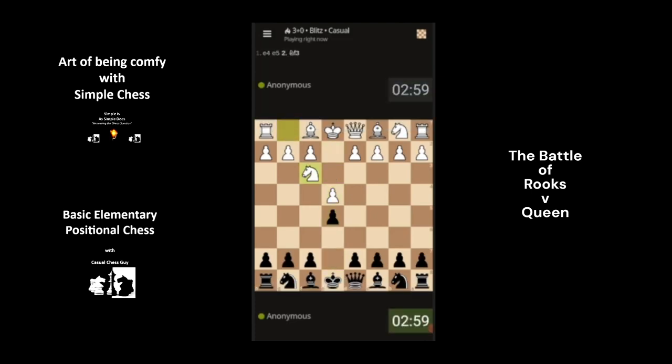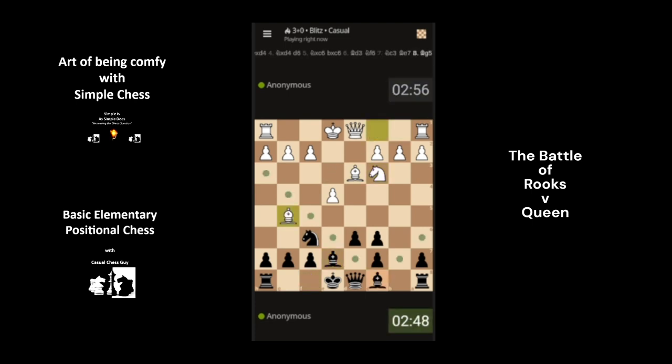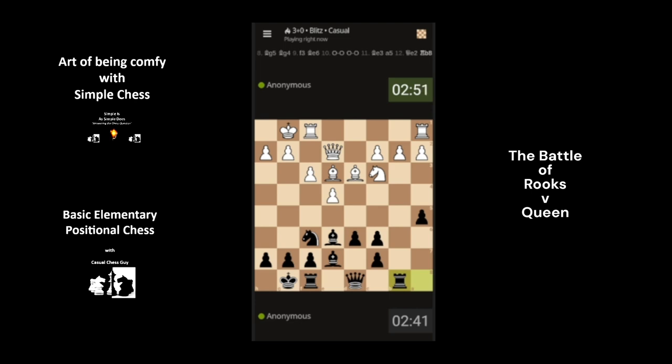Third game, playing as black. Supporting the pawn with the knights, grabbing the pawn, making sure we don't fall foul of the center pawn. Developing the knight - this is a very quick game, almost like a bullet match. Bringing the bishop out, attacking the queen, baiting the pawn, bringing the bishop back to a nice position, and castling for king safety. Just pushing the pawn up to give space for the rook.